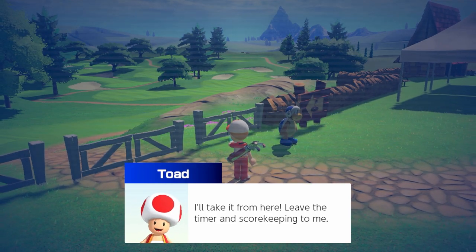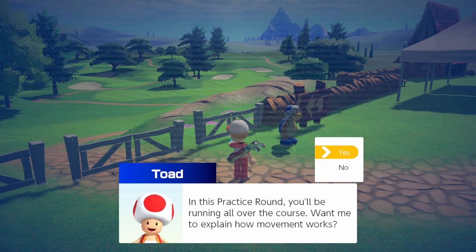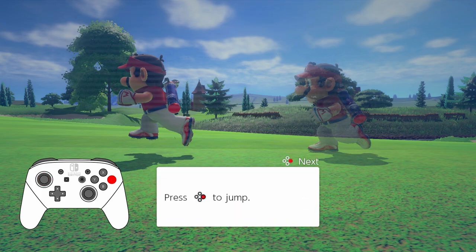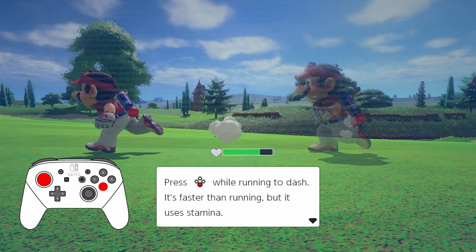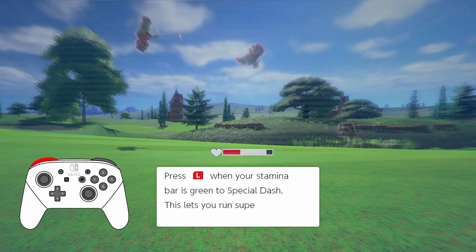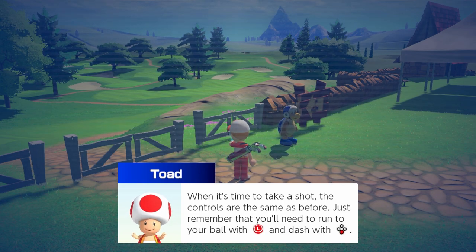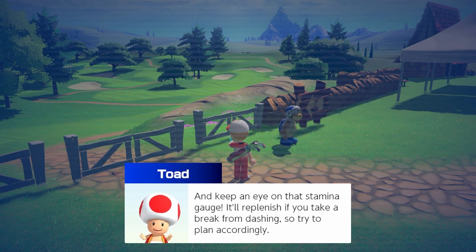Tilt the left stick to run, press A to jump. Press B while running to dash — it's faster than running but uses stamina. You can also push opponents out of the way while dashing. Press L when your stamina bar is green to special dash — this lets you run super fast but uses stamina quickly. If you run into an opponent while special dashing you can knock them off balance. Controls for shots are the same as before — just remember to run to your ball with the left stick and dash with B.